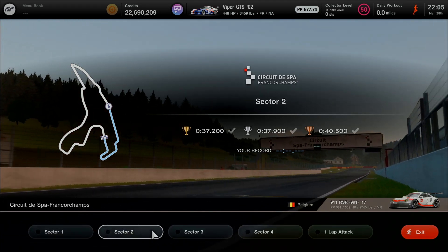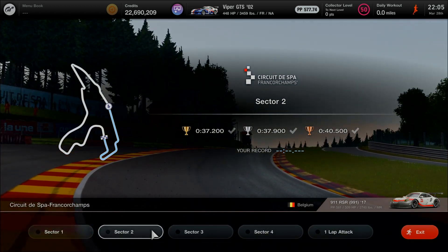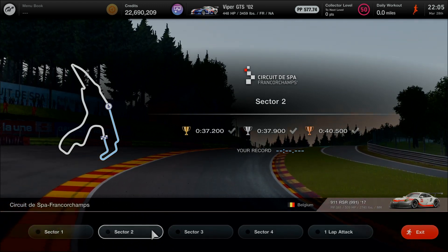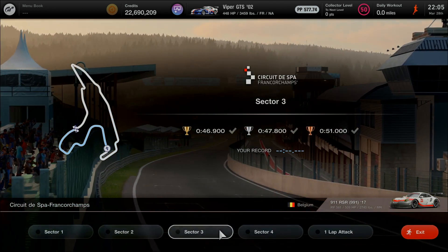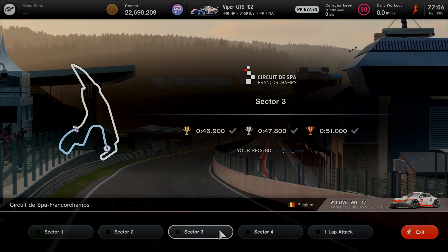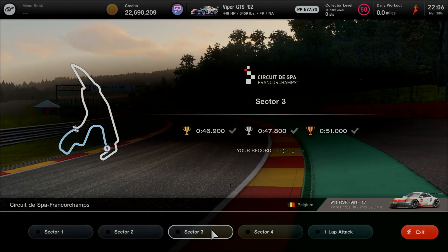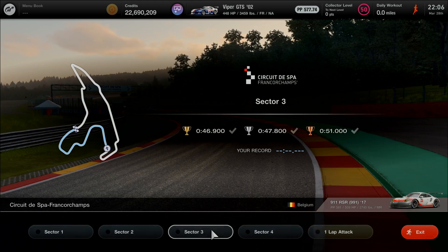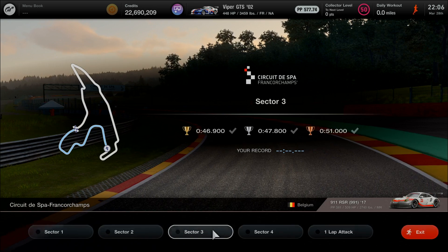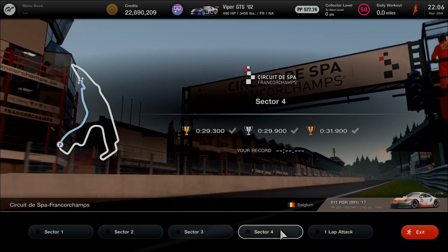After turns 7 through 9 at the corner, moving on to Bruxelles at turn 10 before taking the left turn at turn 11, coming forward into sector 3 with a target of 37.2 seconds — currently running 46.9 seconds. Pouhon is now a left turn entering at turn 12, stopping at the Campus for turns 13 and 14, then up to turns 15 and 16 at the end of the third sector before moving on to Käre Paul Fréres into sector 4 at 29.3 seconds.